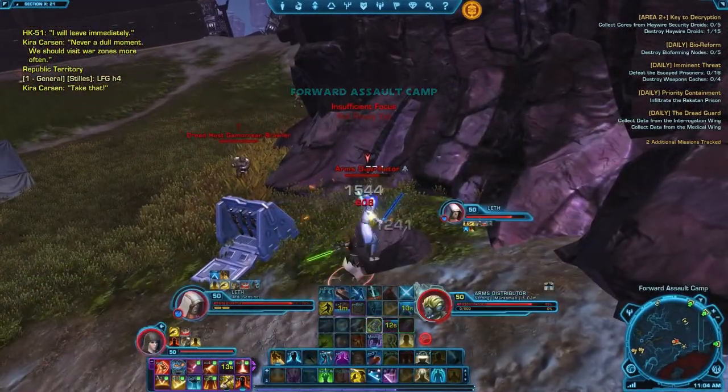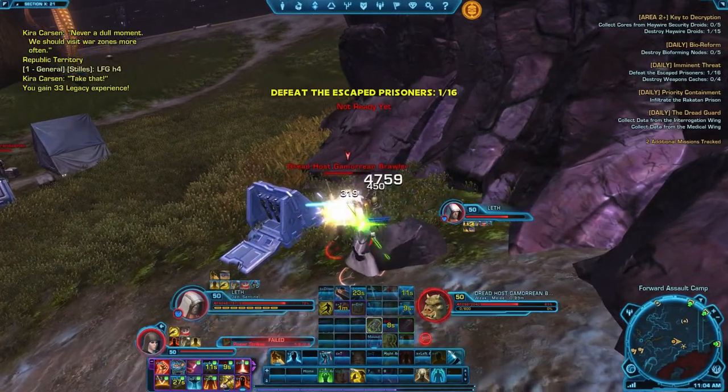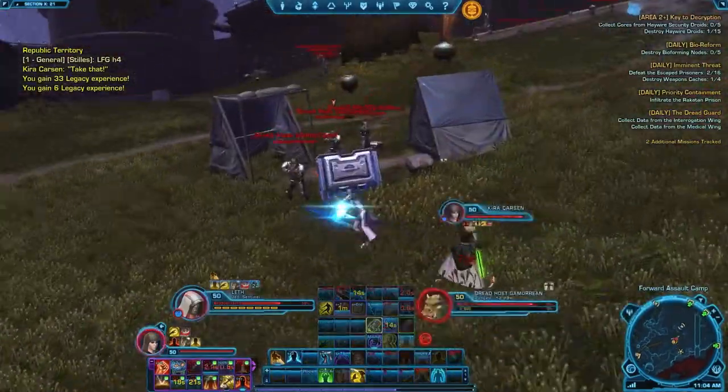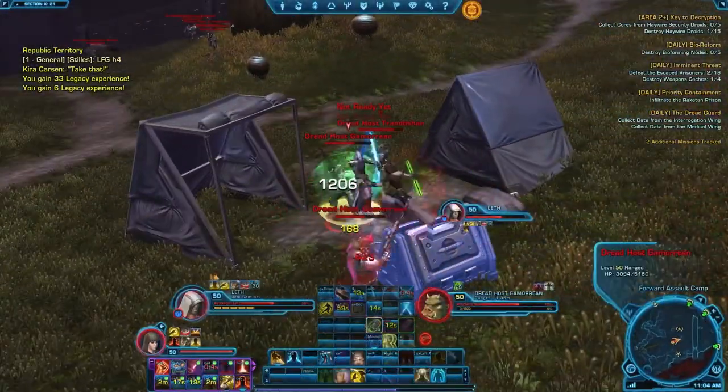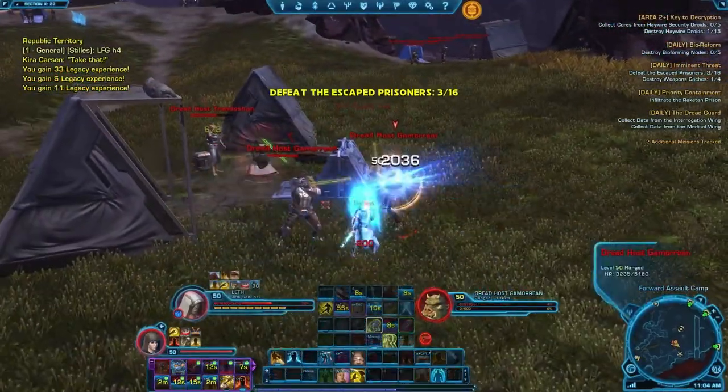The first quest here is called Imminent Threat. You need to take down these Gamorreans and destroy their weapon caches. It's a rather easy quest — there are a bunch of them here and a lot of weapon caches too, so nothing too hard.